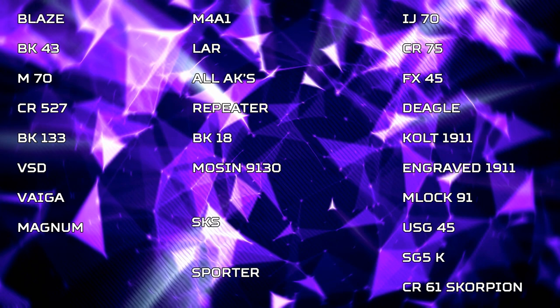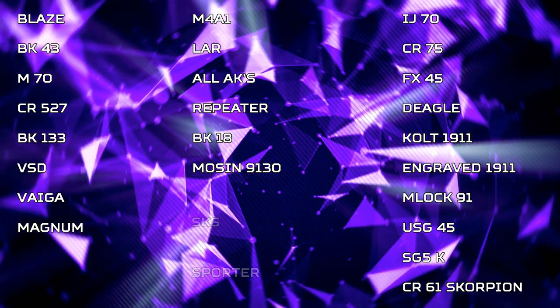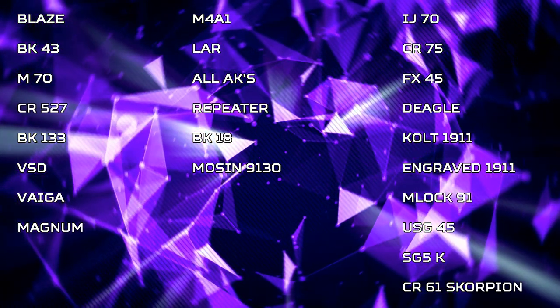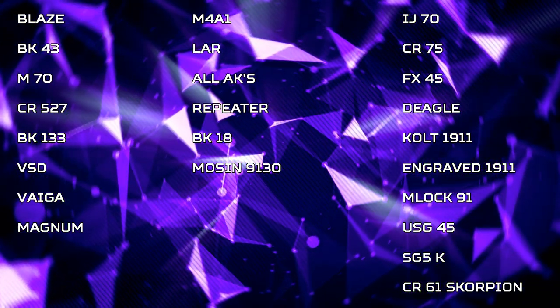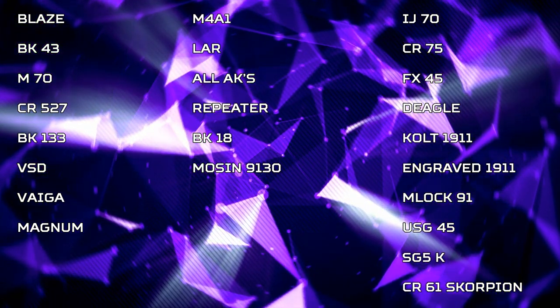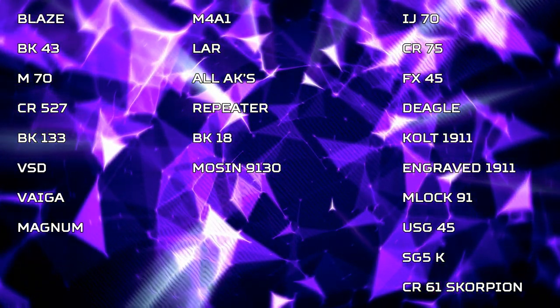So with the exception of the SKS and the Sporter, there are technically three different sound groups in DayZ that you'll hear most of the time: the Loud Weapon Group, the Average Group, and the Quiet Group. The Loud Weapon Group can be heard up to 3,400 metres away. The Average Group can be heard up to roughly 3,000 metres away. And the Quiet Group can be heard up to roughly 2,500 metres away. But this is while these weapons are not suppressed.